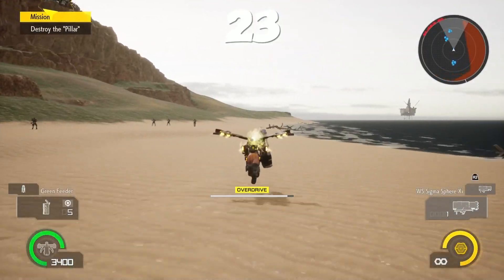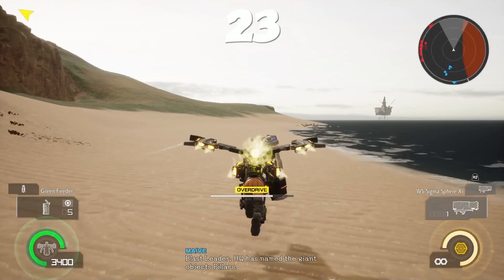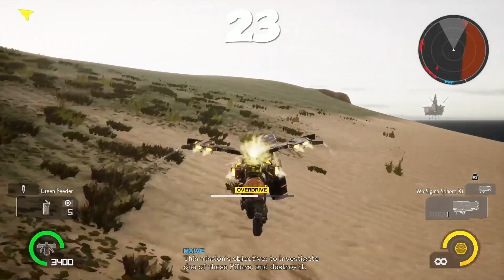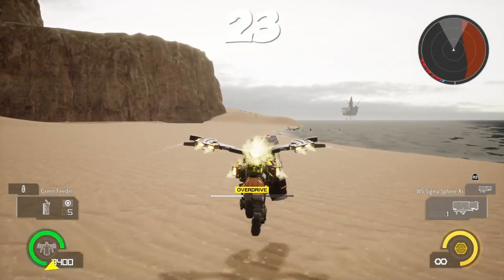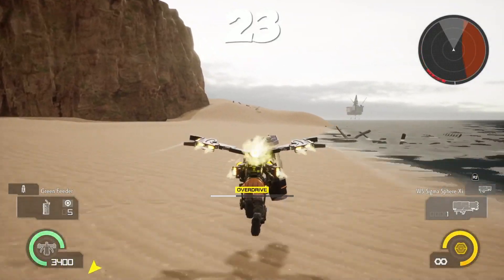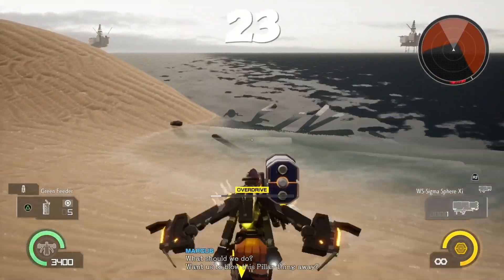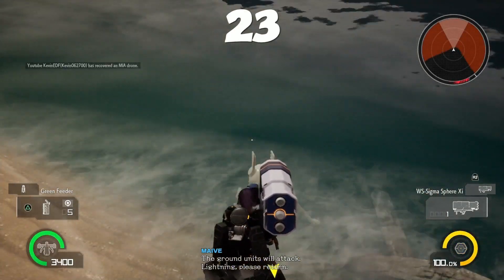Mission 23: just follow the coastline and keep going down. This drone was washed up at sea, so he's going to be in the water a little bit. Just keep following all the way down and you'll see the corner of the map — and there he is. Poor guy, he couldn't swim.